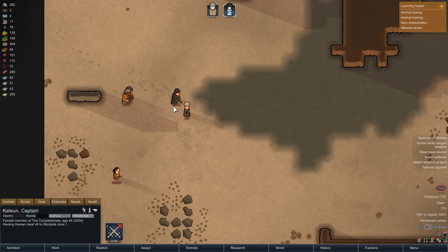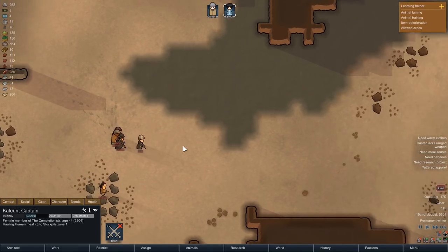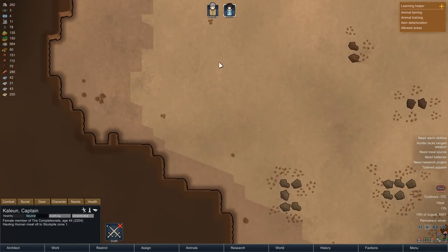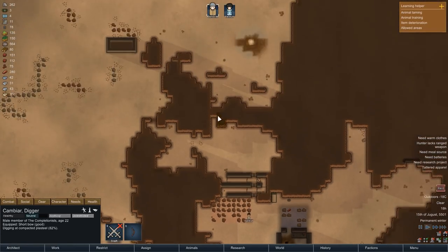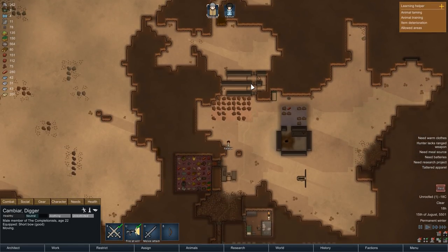And here are now her attackers, probably the strongest raid we've had so far. Five guys, and as far as I can tell, at least four of them are equipped with modern ranged weapons, so let's hope our defenses do their job. Kalian in the meantime will quickly equip herself with a bow. Should one of the attackers get through, that will provide us with some extra firepower.